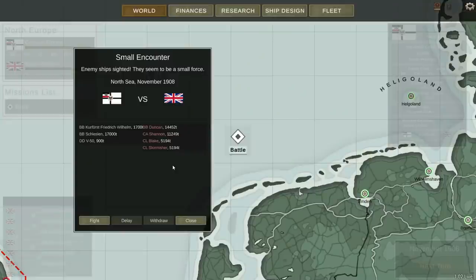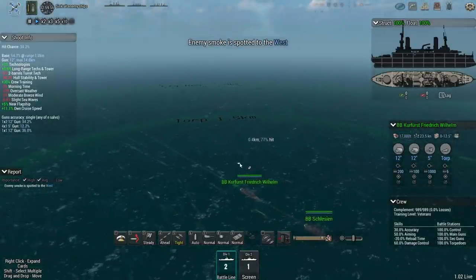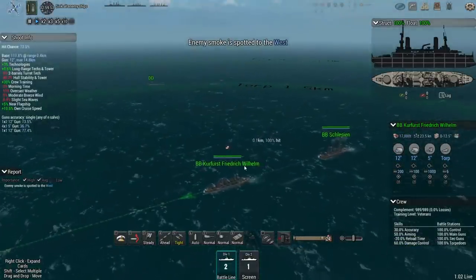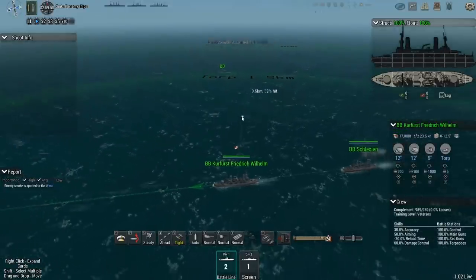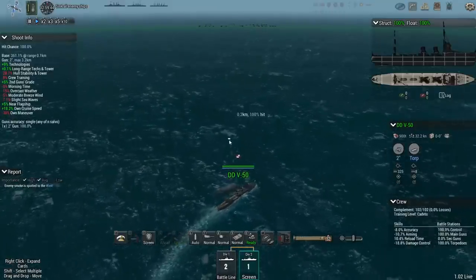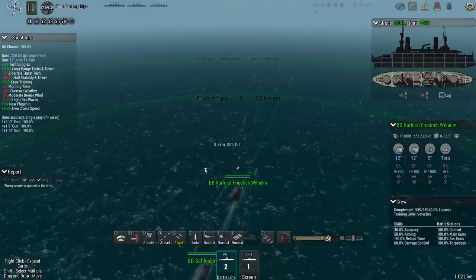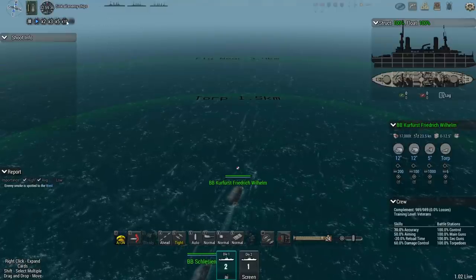Two of our big battleships — the Friedrich Wilhelm and the Schleesen — along with one of our new destroyers, up against a battleship, a heavy cruiser, and two light cruisers. Pretty even in terms of tonnage, so let's do it. This time we've got two of our newer, heavier battleships and one destroyer. The whole point of these new destroyers is that they're fast torpedo boats — meant to go in and put torpedoes on the enemy before he can take them out.